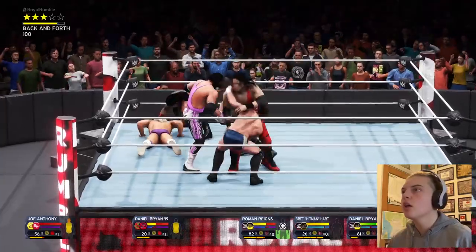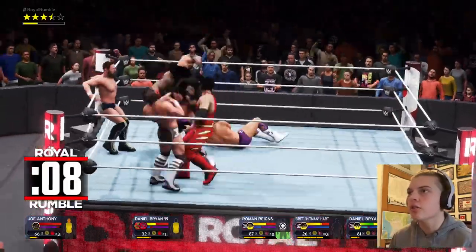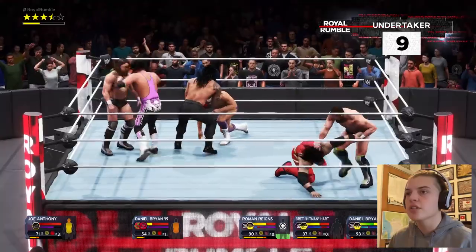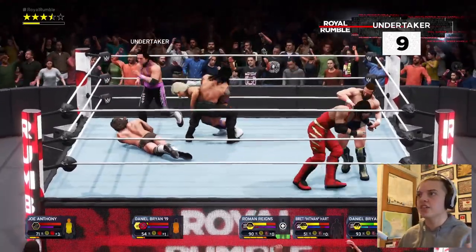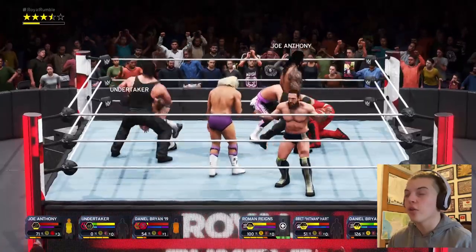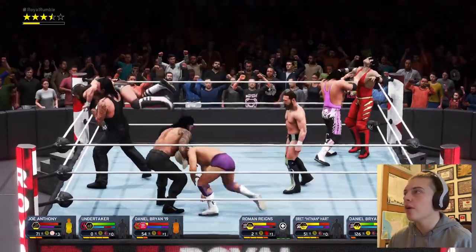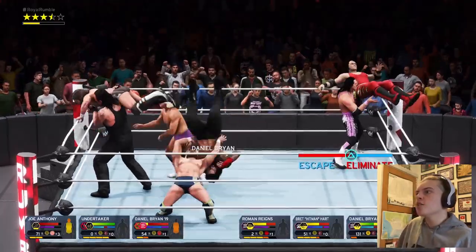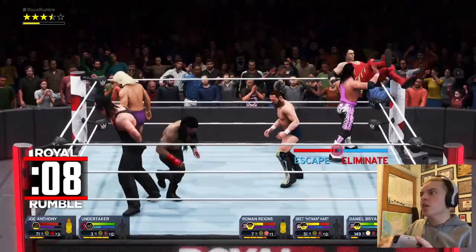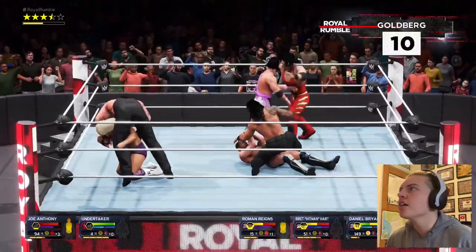I've just realized I've got a finisher that's glitched in 2K — it gives me two extras instead of one, so now I've got three finishers. That will do nicely. Went for a clothesline but ran into someone. I've got an idea — he reversed and I've only got one reversal left. The Undertaker's coming in — this isn't good. Brett Hart's trying to get me out — spamming the buttons is harder on the DualSense. He's gonna eliminate me! No — Brett Hart, go away!